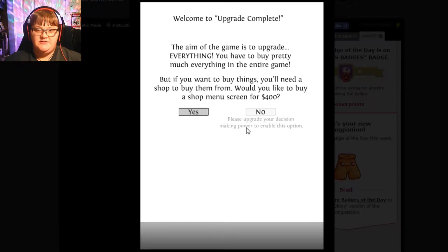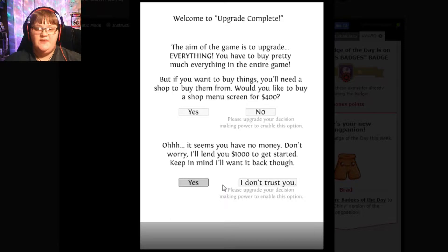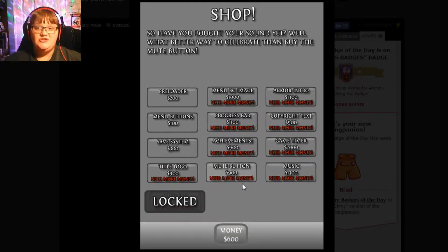Would you like to buy a shop menu screen for $400? Yes? No. Please upgrade your decision-making power to enable this option. It seems you have no money. Don't worry, I'll lend you $1,000 to get started. Keep in mind, I'll want it back. Though yes, I don't trust you. Please upgrade your decision-making power to enable this option. Okay, yes. Shop!